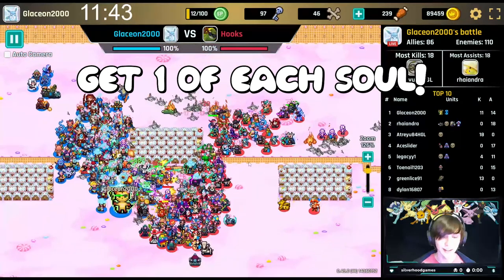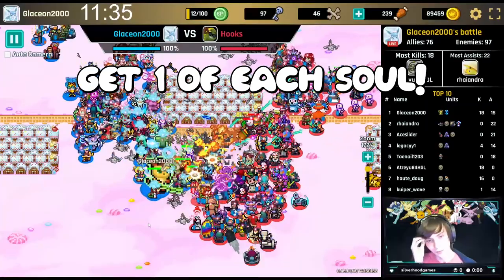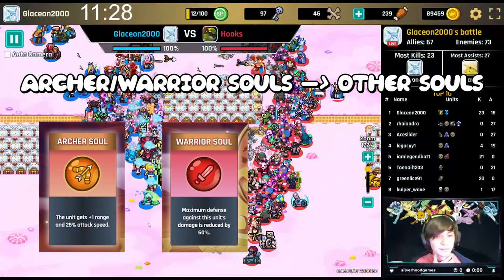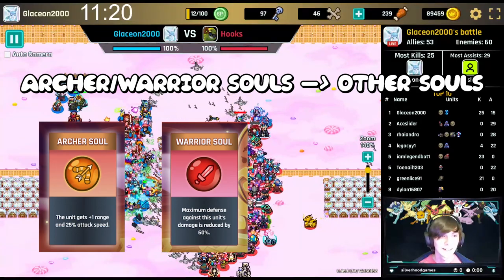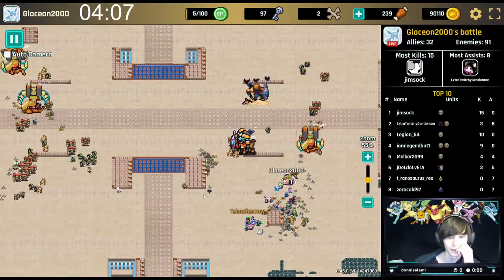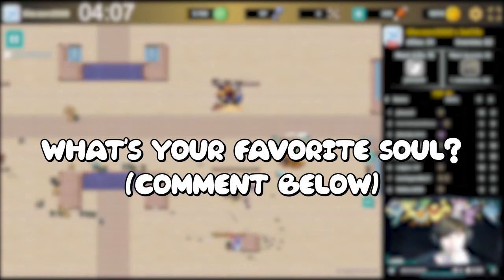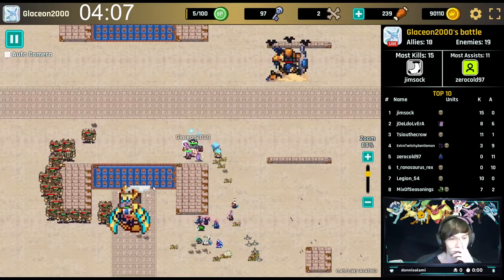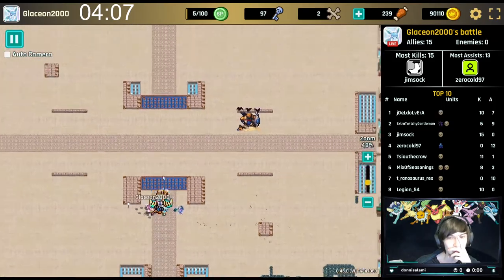I recommend picking one of each soul and not getting two of the same soul, since souls can be changed after each battle. I would recommend getting the archer soul and the warrior soul first — the archer soul is one of the most viable souls as it can go on almost any unit, and the warrior soul is the strongest soul for dealing damage, especially against armored units. If you have any more questions about souls, comment down below. Tell me which soul is your favorite and why. I have a lot more updates and Stream Raiders content ready, so please hit the subscribe button for more. Bye bye!